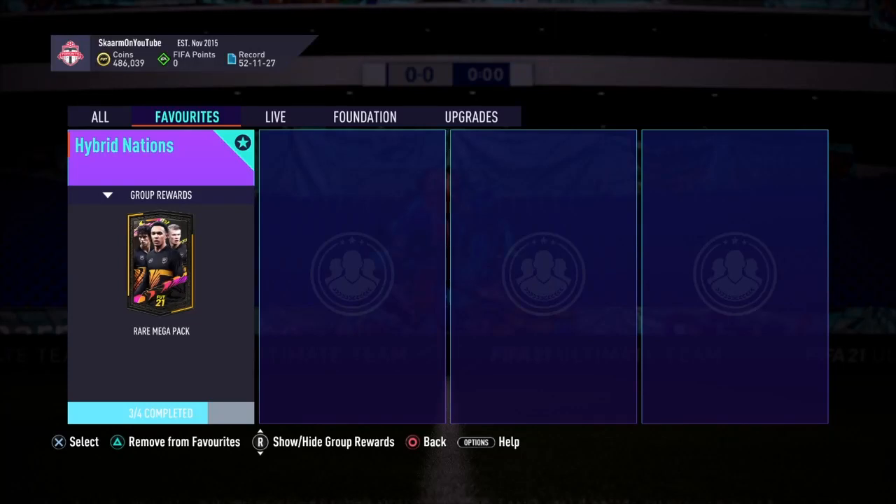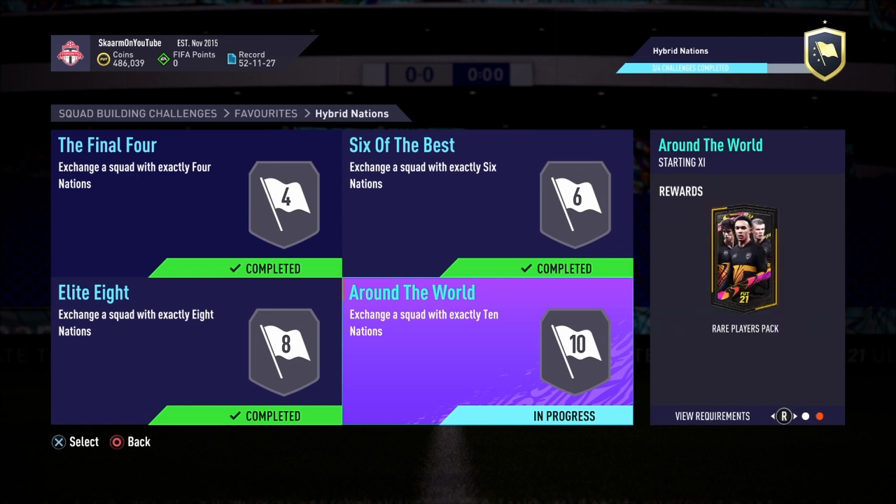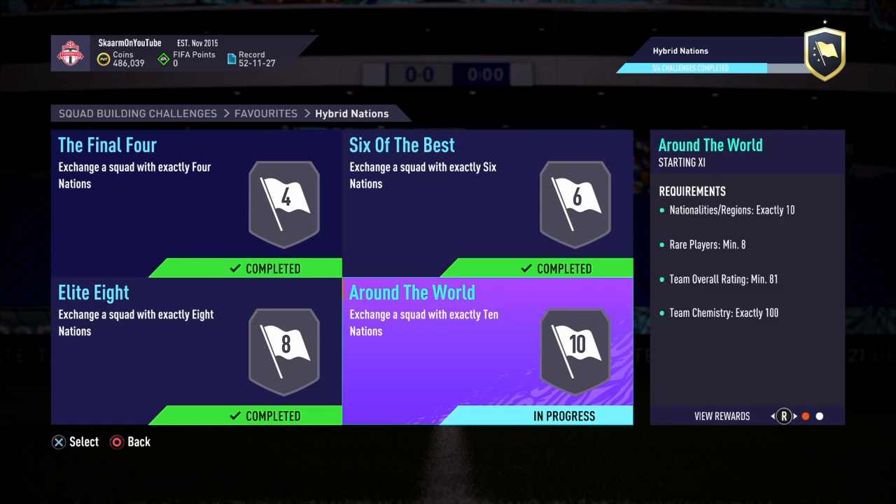What is up guys, it is Skarm, and for today's video I'm going to be completing the Hybrid Nations SBC. The group reward for completing it is going to be a rare mega pack, also known as a 55,000 coin pack. Now moving on to the actual SBC, I'm going to be completing the Around the World section, which gives me a 50k pack, also known as a rare players pack.